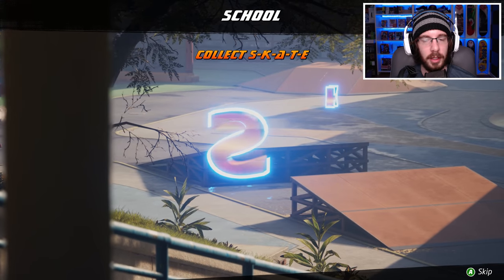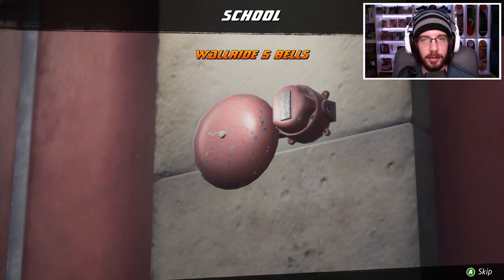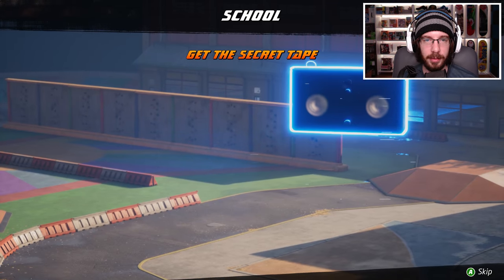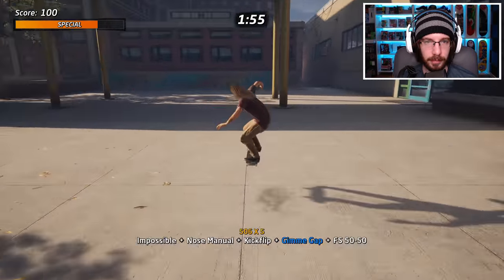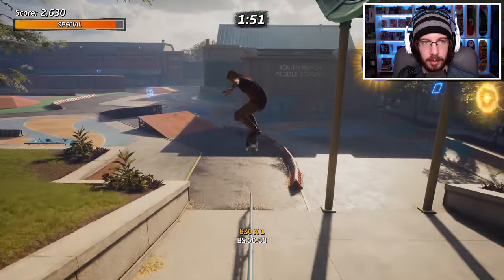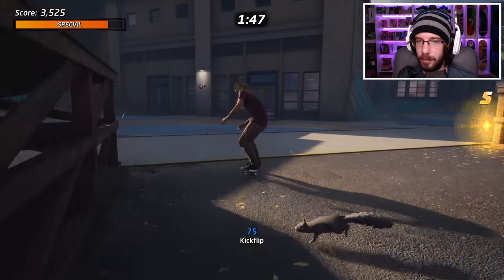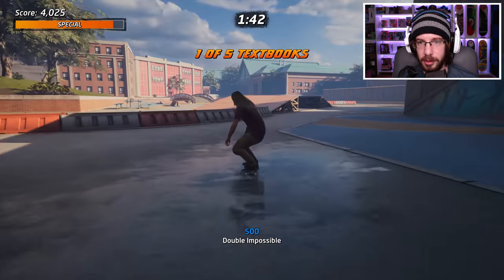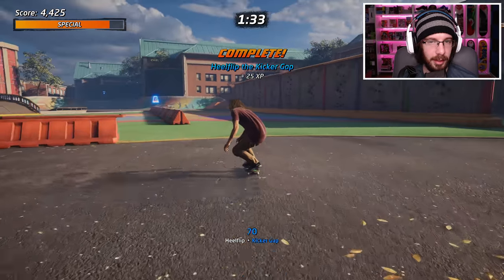High combo, collect SKATE, collect five textbooks, grind five tables, ride five bells, heel flip the kicker gap, and get the secret tape. Are these the same challenges from the first game? I need to go back and get that textbook — and I did a kickflip instead of a heelflip. Well, great. Heel flip — got him! I got a level up — you heelflipped the kicker gap!